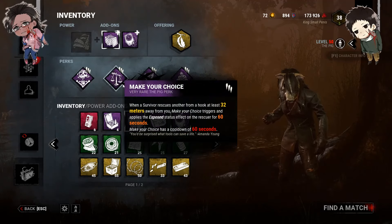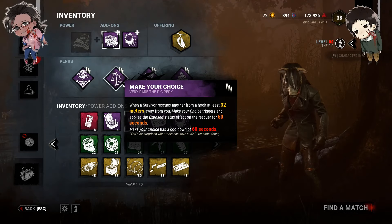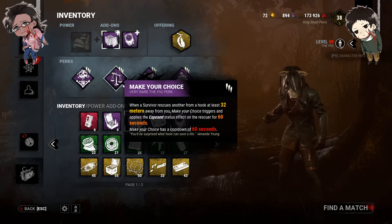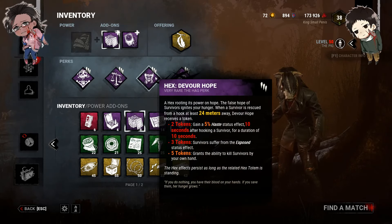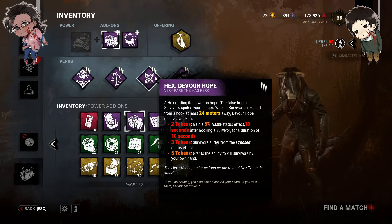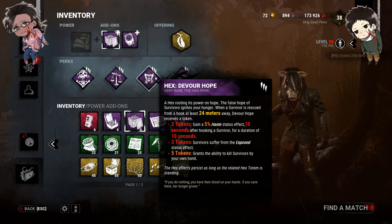We are using Make Your Choice, so when somebody gets unhooked from a hook at least 32 meters away from me, the rescuee becomes exposed for 60 seconds. We are using Devour Hope, so at two tokens I get a 5% Haste status effect 10 seconds after hooking a survivor for a duration of 10 seconds. At three tokens, all survivors become exposed. At five tokens, I can mori survivors.